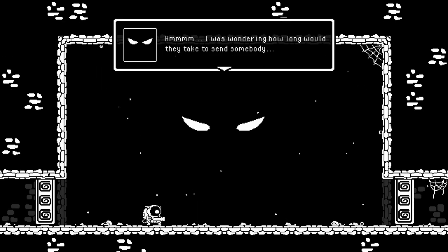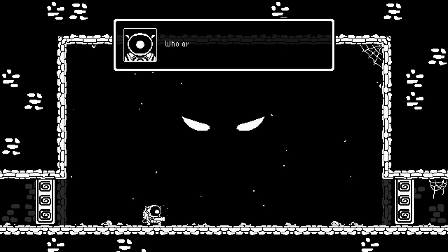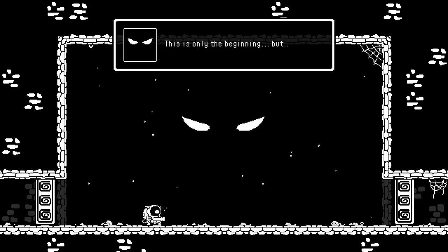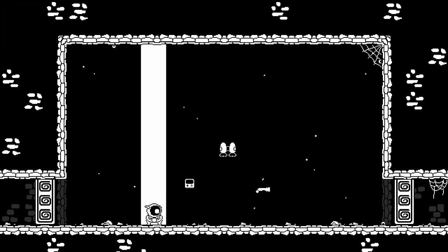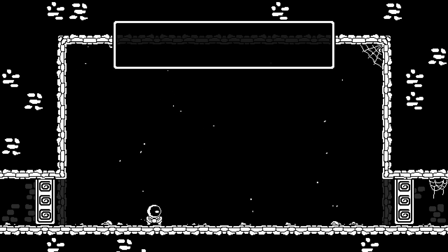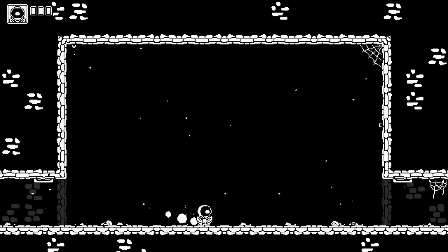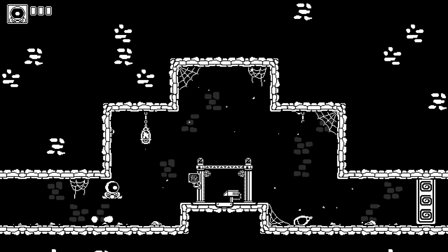Once you get past that first training session, you'll enter the catacombs, and sure enough, there's the big boss talking smack at you, threatening to kill you. Now it's time to really begin our adventure. But wait — this was pretty exciting: he stole our weapons, our backpack, our map, and our gun. So now we can only jump, and all those moves you just learned in training, you won't be able to use them.